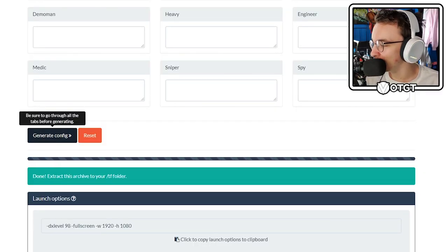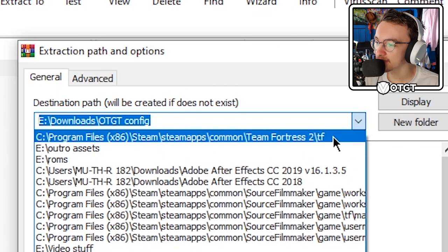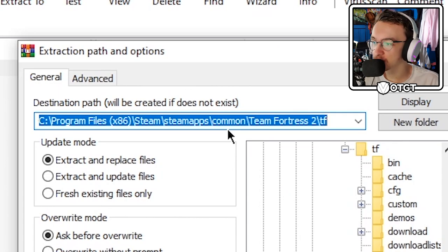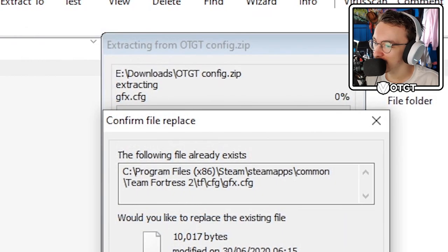Generate config. We want to extract to a specific location — your TF file, wherever it may be located on your computer. Mine's on the C drive in the basic Steam folder. If you haven't changed the install directory, it's C drive, Program Files x86, Steam, SteamApps, Common, Team Fortress 2, TF. Then you just press OK, yes to all if there's already a config in there, and let's start TF2 and see if I've done it correctly.